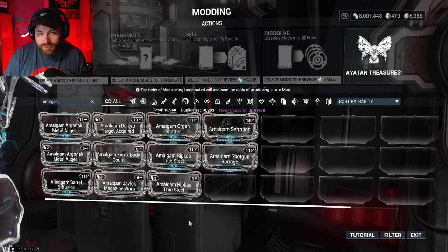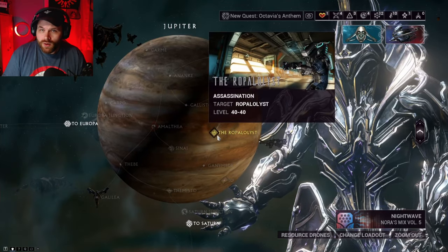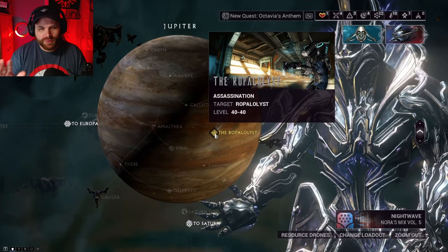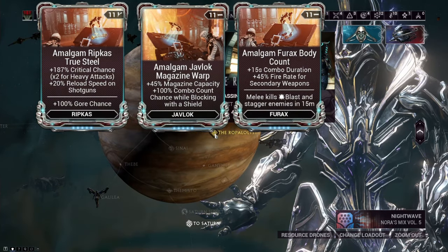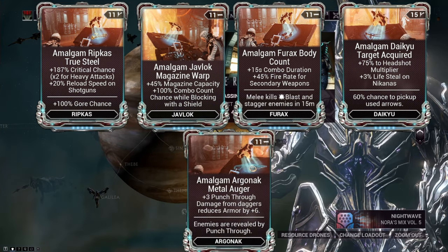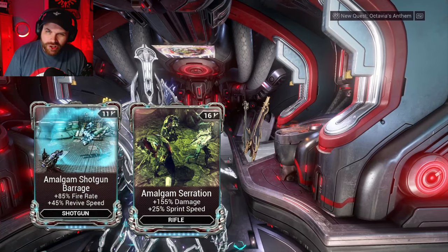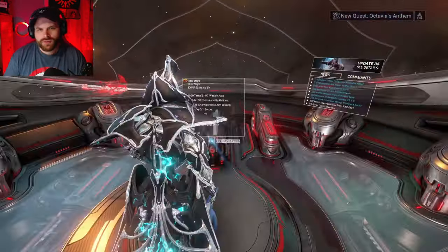Next up are Amalgam mods. You can pick up five of them by farming the Ropalolyst on Jupiter. When you farm it you can get regular Wisp parts as drops, or five different Amalgam mods: Ripkas True Steel, Javlok Magazine Warp, Furax Body Count, Daikyu Target Acquired, and Organ Shatter — wait, actually the Amalgam Organ Shatter. You can get all five of those by farming the Ropalolyst repeatedly. However, for Amalgam Shotgun Barrage, Serration, or Barrel Diffusion you'll have to wait for the Thermia Fractures event.